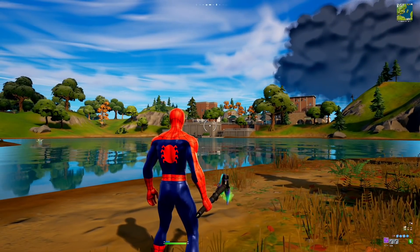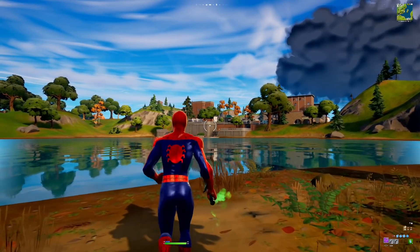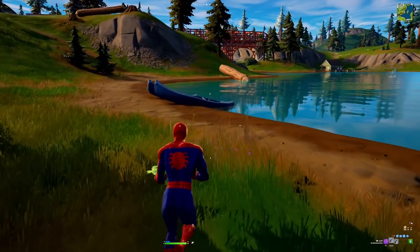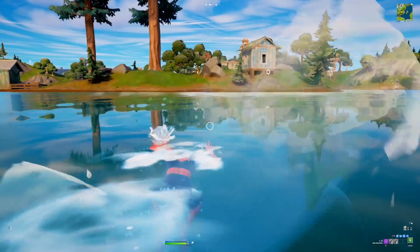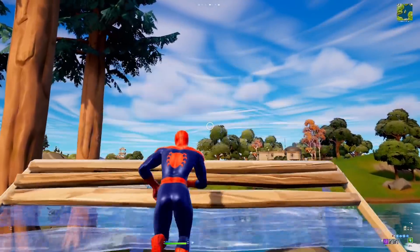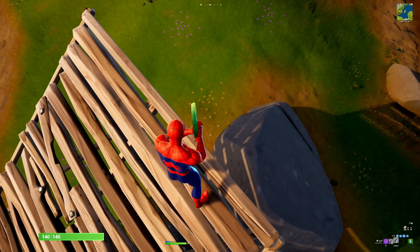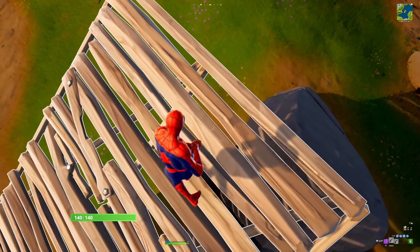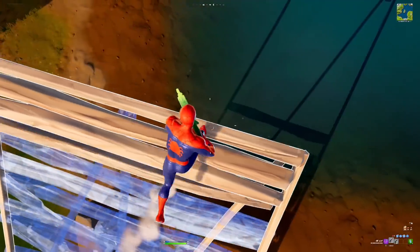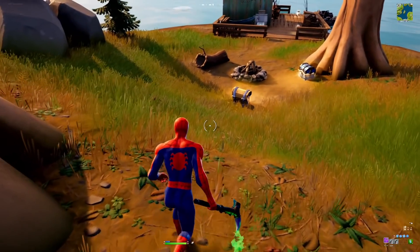For the first challenge, what you guys want to do is deal damage to opponents from above with shotguns or SMGs. You need to get a shotgun or an SMG in your inventory by going around to different chests and looting places on the map. Once you've grabbed a shotgun or SMG, build up to some high ground and deal damage from above. You need to deal a total of 1000 damage, which is honestly kind of hard to do. That's how you complete the first Foundation challenge.